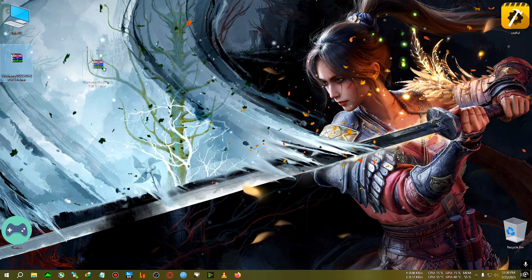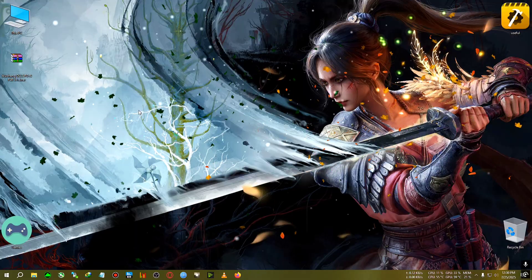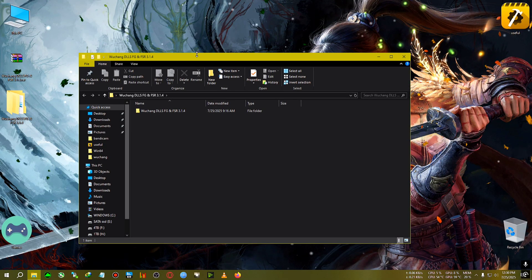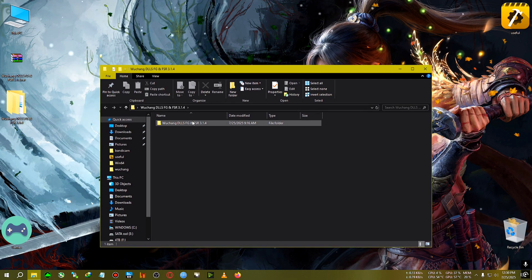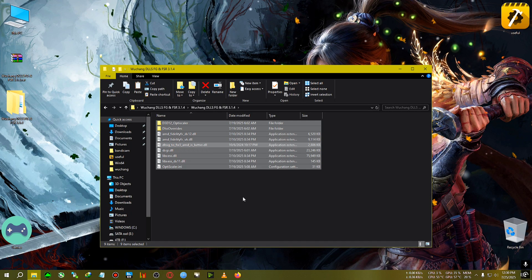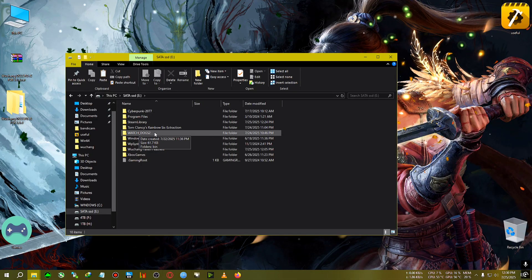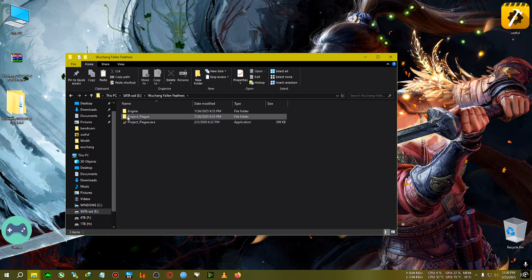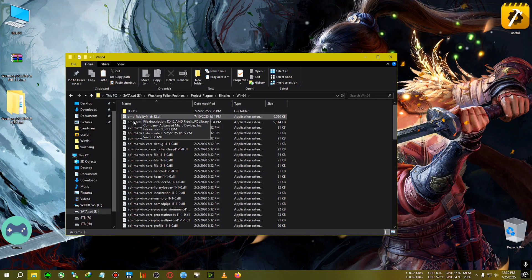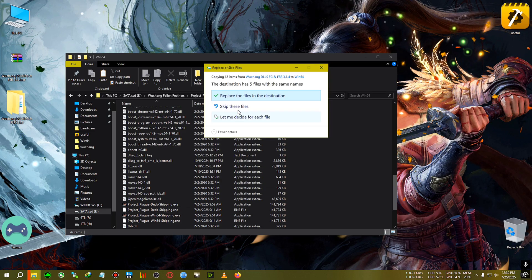After quitting, we will be needing this zip — Wuchang DLSS FG. We are going to extract it on the desktop. I have already tweaked and edited everything needed in order to make the mod work, so you guys don't need to do anything extra. Just download the file, extract the zip, copy the files, then go to the game's installation directory. After that, go inside Project Plague, then Binaries, then Win64, where the Win64 Shipping .exe is located, and paste the mod right there.